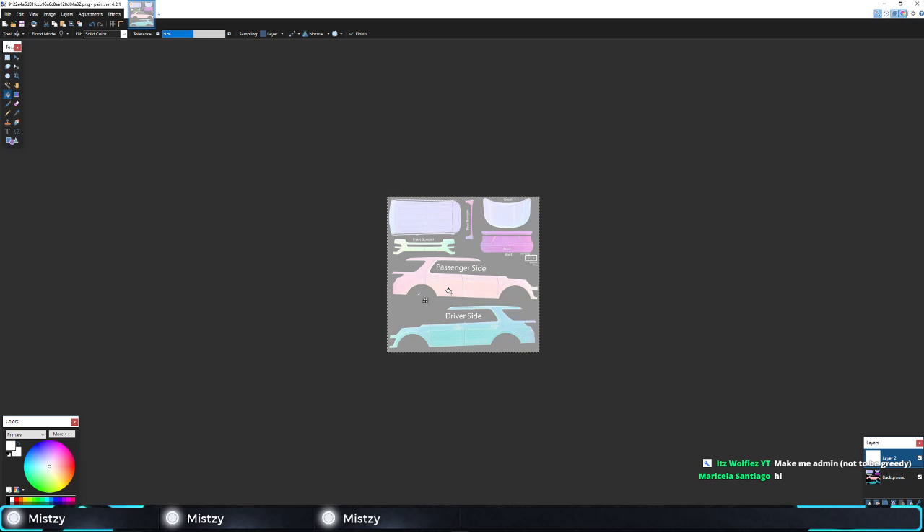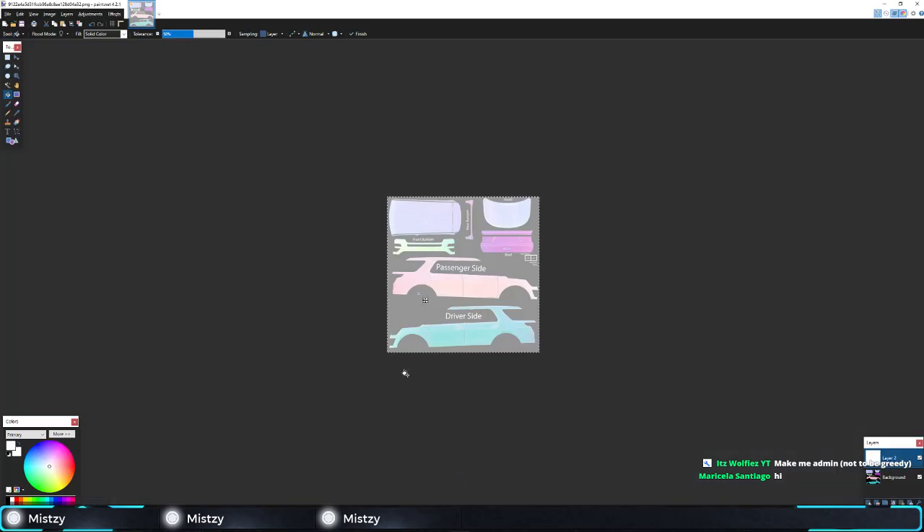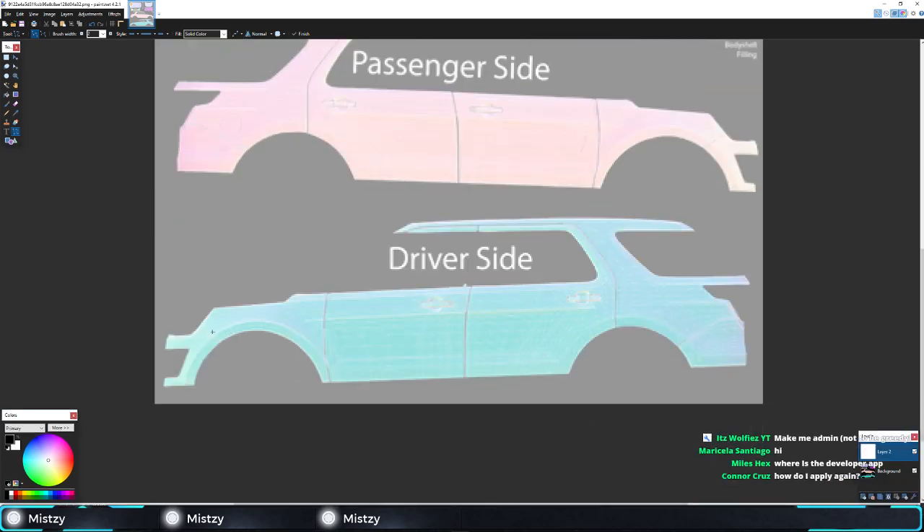Make me admin? Seems legit — you have to apply. There's an application for developer, moderator, and all that. You can apply for state police and stuff also, that's in the Job Applications channel. Now we just need to get started here. I need to unselect this. I'm trying to figure out how to do this line here because this car has a different design than the other one.